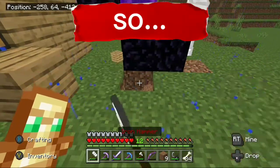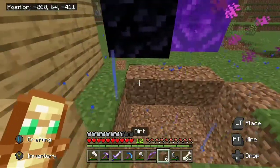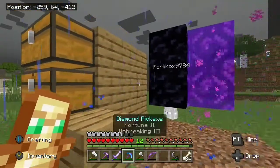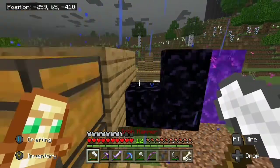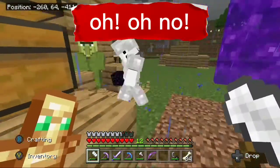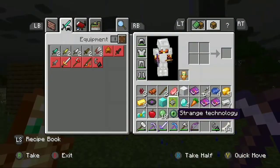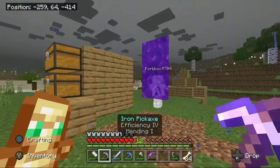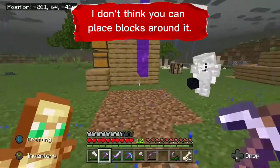What if I do... if we just keep doing this... oh, I have an idea! But it'll free the guy. We have a rift! We can make it cool and stuff — like, put iron blocks around it or something so it looks like metal... I don't think you can place blocks around it.